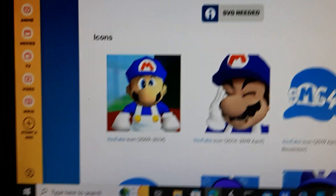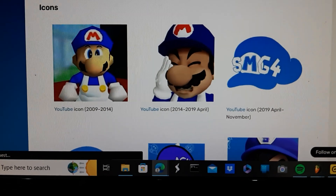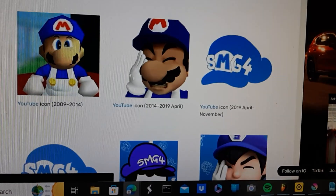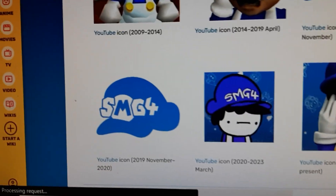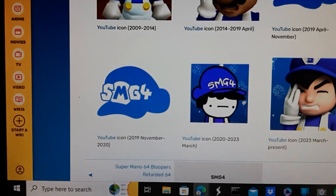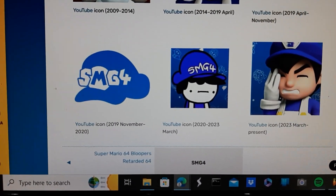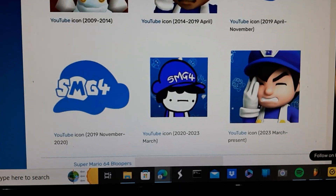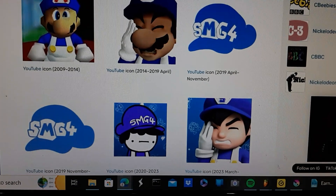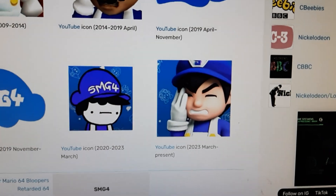Now for some icons. These are the YouTube icons from 2009 to 2014 and from 2014 to 2019. The next YouTube icon is from April to November 2019. Then the icon from November 2019 to November 2020. The 2020 icon was used sometime into 2023. There is also a remastered version of the 2014 to 2019 icon, updated with the modern SMG4 design, currently in use since 2023.